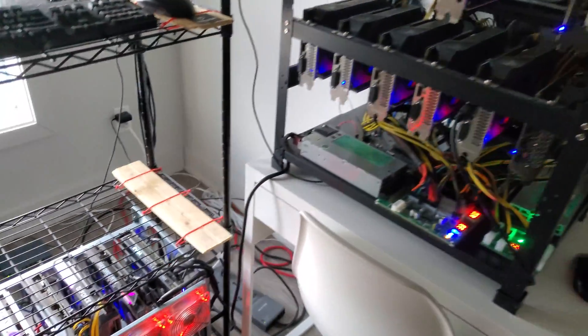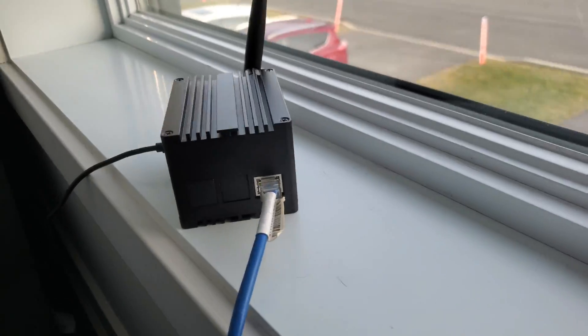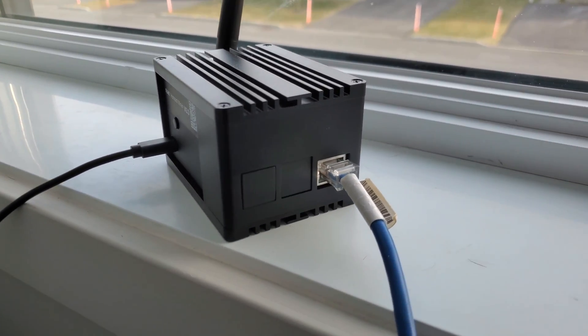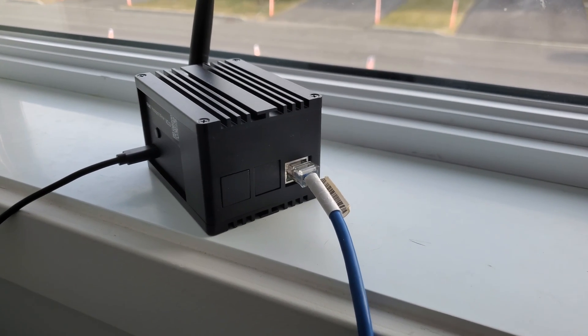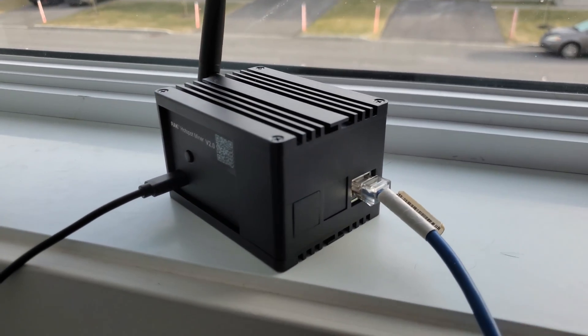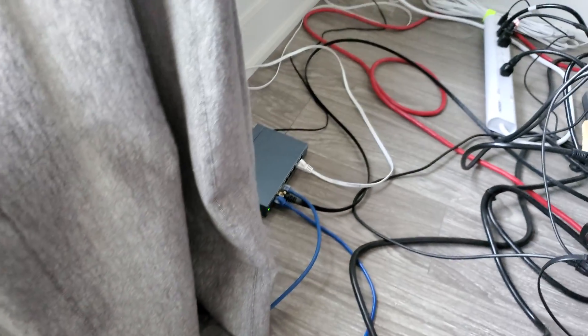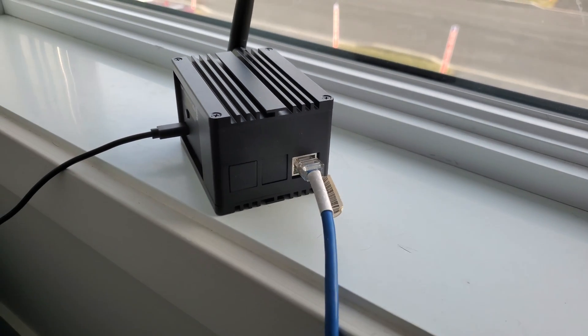Good morning to all my miners, it's Nick from Mining Office. I have my helium miner set up — here she is, currently syncing to the network. The setup was actually very easy: you download the app on your phone, create your wallet, record your 12-word seed phrase, and connect to your miner. I did this through Ethernet instead of Wi-Fi because apparently it syncs faster.